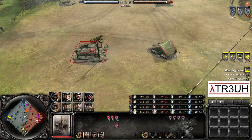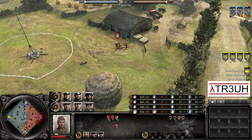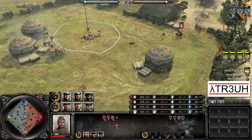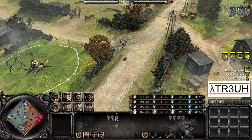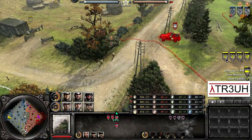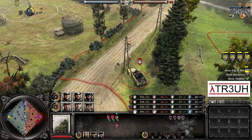Their opponent Mr. Kershakov went for Tier 1, getting himself a Penal Battalion — you can see it out on the field right now engaging the Storm Pios at a distance. He also has Conscripts for a mixed arms approach with a Scout Car on the field as well. Combat Engineers are forced to retreat from the south.